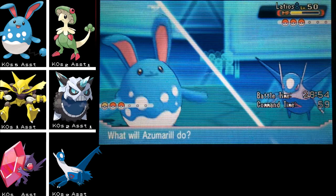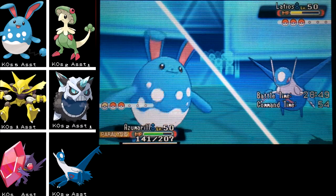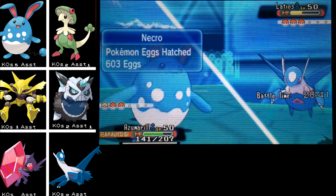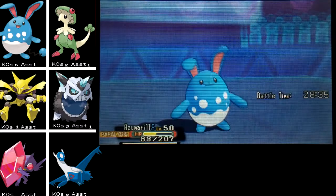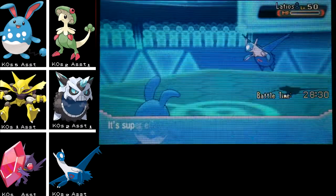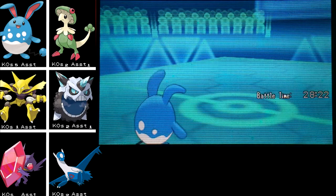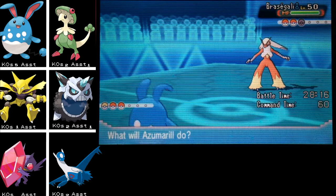Is he going to switch out? He just tried Draco Meteor so a switch would be pretty imminent. He didn't have any switch-ins to Play Rough though, so I'm just going to keep using that. He's going to go for another Psychic anyway. Whatever — I had no reason to switch out Azumarill, that was pure frustration. Thank you for not missing that one, Azumarill, even though you took all this unnecessary damage. I guess I got one of those turns back since he used Draco Meteor.